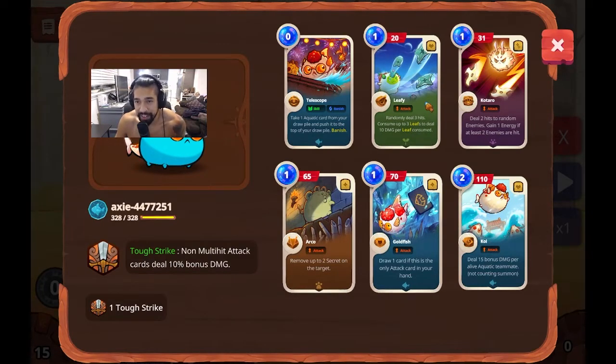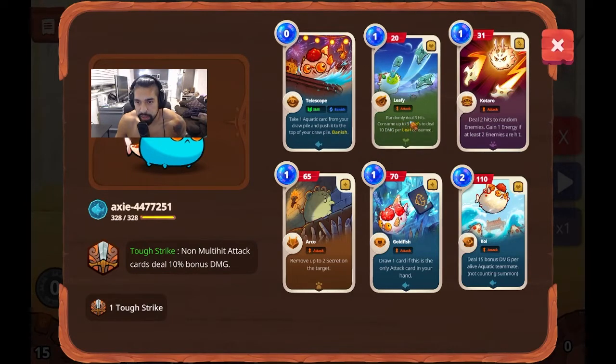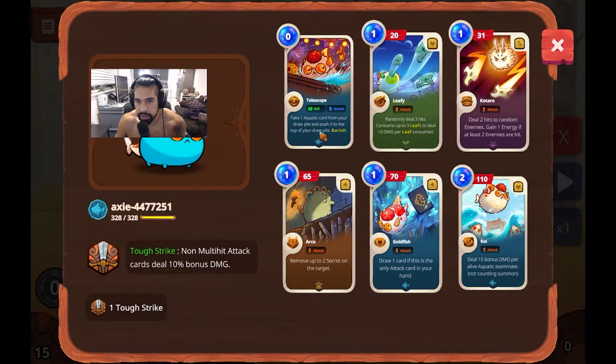Maybe that's why we 3-0 him. Deal two hits to two random enemies, gain one energy if at least two enemies are hit. Take one aquatic card from your draw pile and push it to the top of your deck.